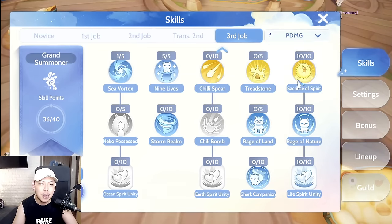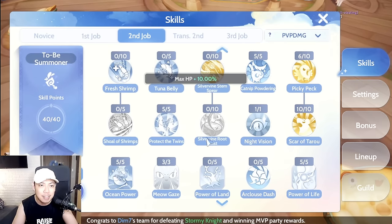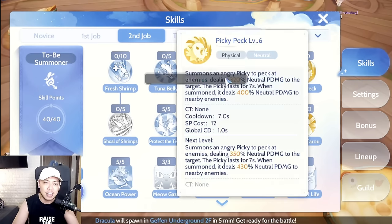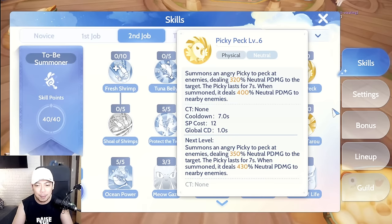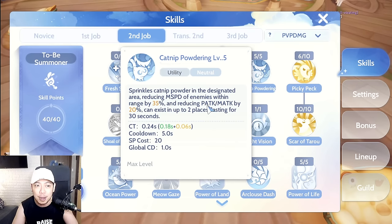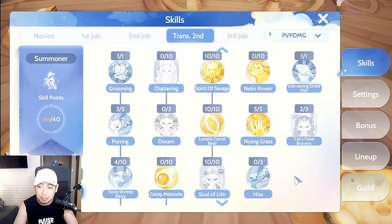Now let's go to the PvP skill build. On the Apprentice side it's the same, but on the Summoner tree there's a difference: I've reduced the skill level of Pikipek to include utility alongside damage. Skill points go into Catnip Powdering, which reduces enemy movement speed and also reduces physical and magical attack by 20% — that's significant.